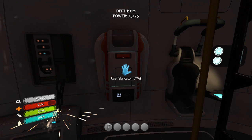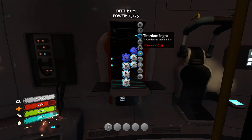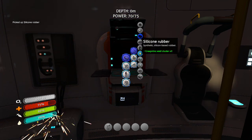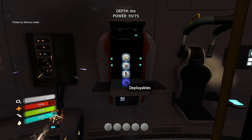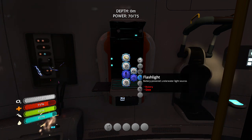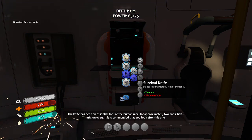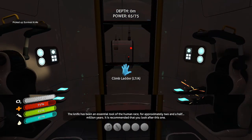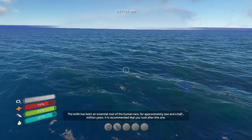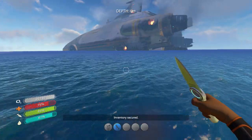Now that you're back in your life pod, you can go ahead, click on the fabricator, and go to basic materials — and there you go, silicone rubber. I made that with the creepvine seeds you just saw me get a couple seconds ago. And now go to personal tools, and there I have it — the survival knife. You can use this to cut down fish, things that are annoying you, bugging you, things that are trying to attack you. And you can also cut down other creepvine samples — you can just cut down the creepvine itself.